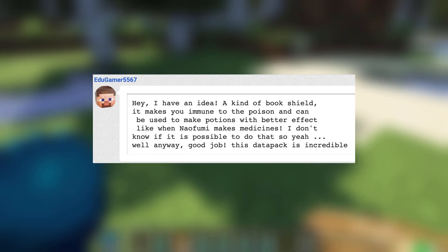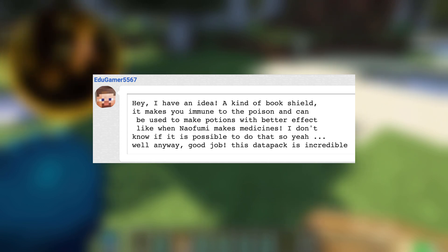Edugamer5567 says: hey, I have an idea — a kind of book shield. It makes you immune to poison and can be used to make potions with better effect, like when Naofumi makes medicines. I don't know if it's possible to do that, but good job — this datapack is incredible.